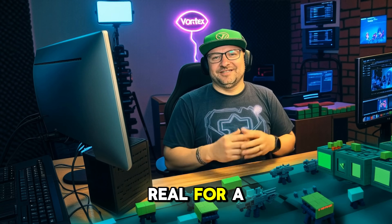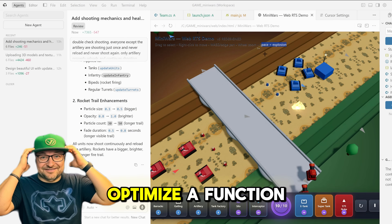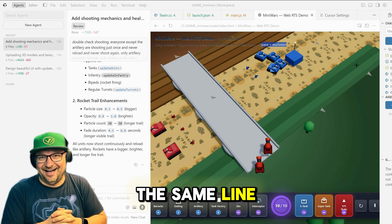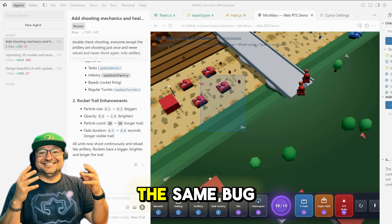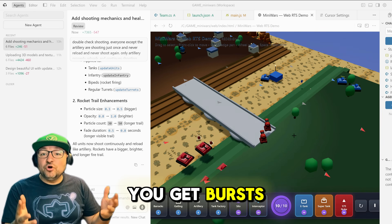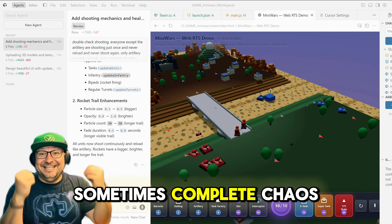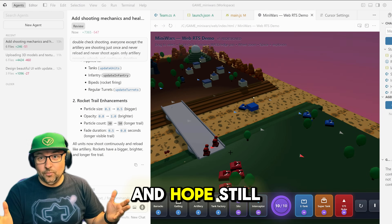But let's be real — Vibe Coding isn't perfect. Multiple agents can collide: one AI might optimize a function while another deletes the same line. Some sessions end with a broken build because two agents tried to fix the same bug differently. It's powerful but unpredictable. You get bursts of genius and sometimes complete chaos. You've got to guide the flow, not just vibe and hope.